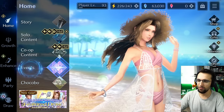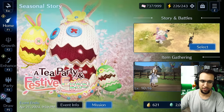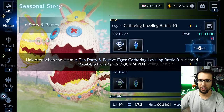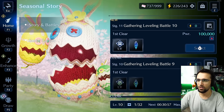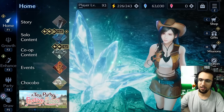Besides that, the current bunny event — don't worry about it. I know a lot of people are complaining about how bad the time gate thing is. Make sure you guys just collect your gathering and don't let it max out. As of right now, we've got to wait until April 2nd at 7 p.m. PDT to get the next quest going. But it's 20 days — you'll have more than enough as long as you're clearing them and not letting it overrun.